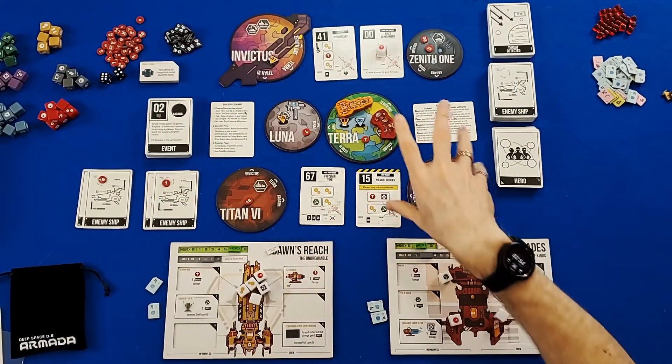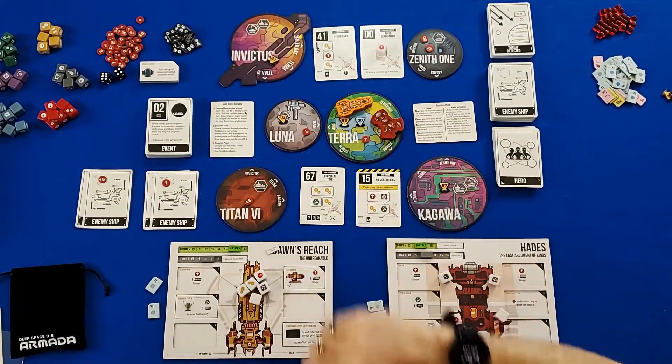If we manage to defeat that grand ending before there happen to be five distress beacons on any planet, and before all of our hero ships are destroyed, we're going to win the game. But if those distress beacons pile up on us, or if all of our ships enter that critical status, we are going to lose the game.